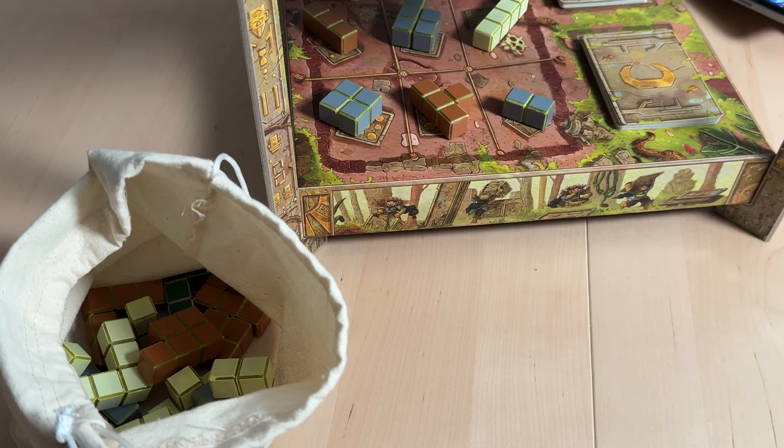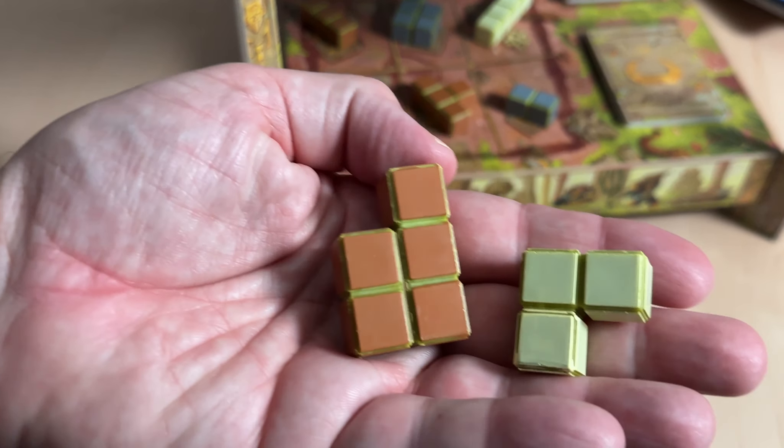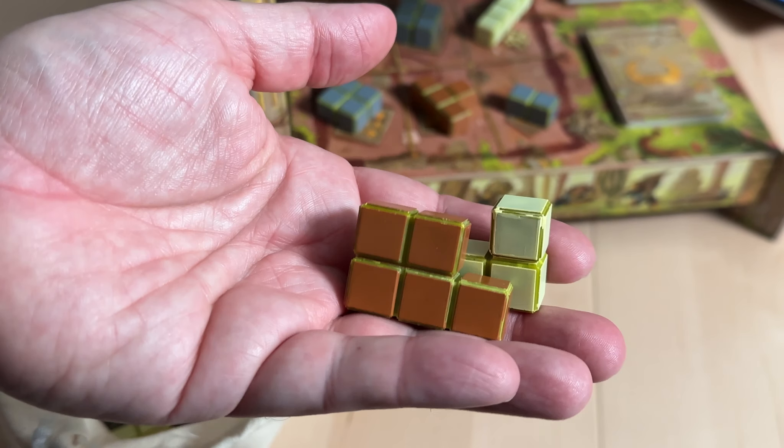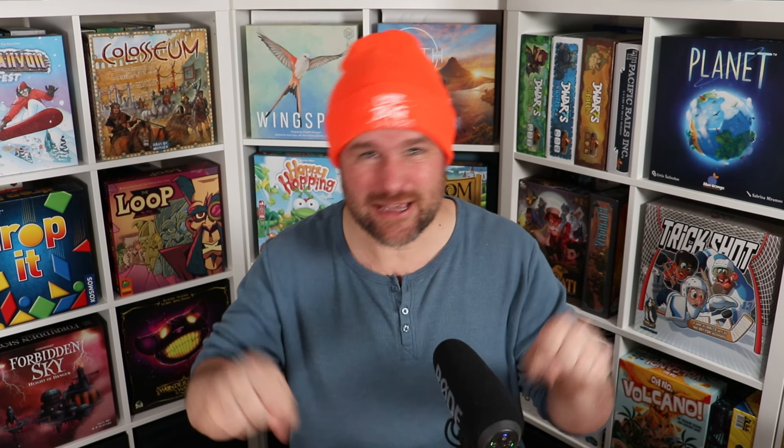Overall, Block and Key is fun to look at, it's quick to play, the blocks themselves feel amazing in my hands, and the choices are easy to break down for new players. And while those block placement rules can be a little tricky to wrap your head around at first, once it clicks, you'll never have to remind yourself about that part of the game again — it's kind of like riding a bike.